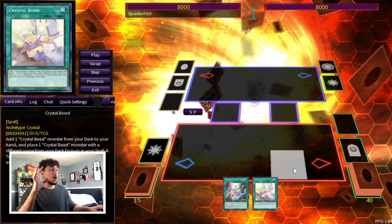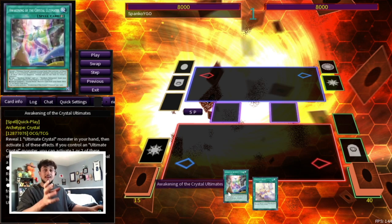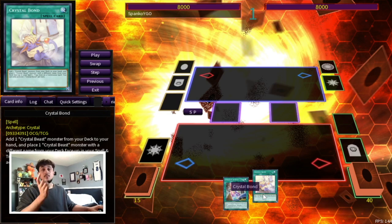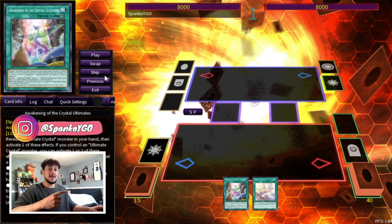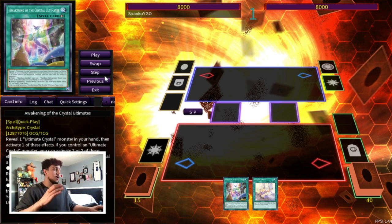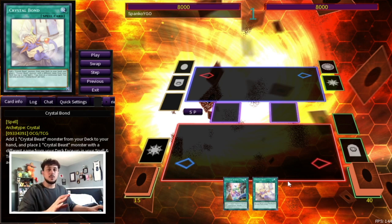So here we're into the combos, and this is a two-card combo. It doesn't matter what the other three cards in our hand are — it's just a two-card combo. Crystal Bond is just a one-off in the deck, so you can do this exact same combo with Awakening plus Rainbow Bridge, because Rainbow Bridge is going to get you to your Crystal Bond. We're playing three Rainbow Bridge, so this combo is the same whether you're opening Awakening plus Bond or Awakening plus Rainbow Bridge. Let's just say we only have these two cards and the other three are hand traps.